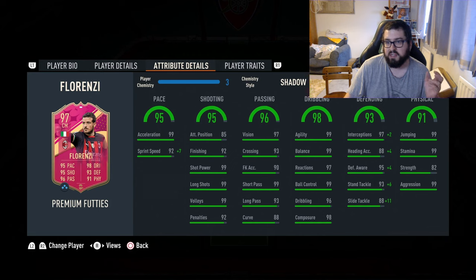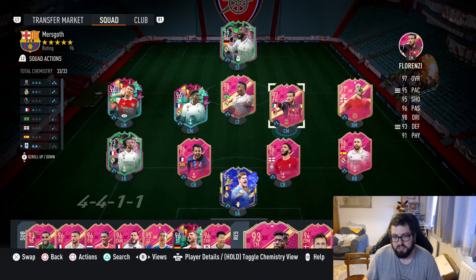Nice dribbling, nice passing, good light physicality outside of that strength stat as well. Here's the team I'm going to be using him in - he's going to be playing at CDM. Let's get into a game and see how good he is, and hopefully he's going to be a nice little beast.